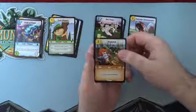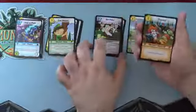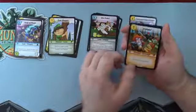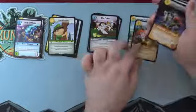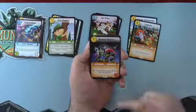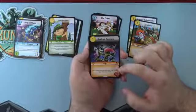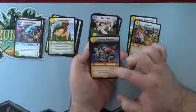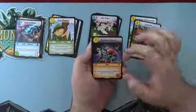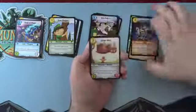Troll — two cost, cancel target Mischief card. A nice counter to your opponent's mischiefs. I saw this counter Kaboom during the weekend, so it's really strong. Backup Dancer — a Bard ally, one cost: zap, target hired monster gets plus two power for this fight, then squish this. You can use it as a blocker or for extra damage.